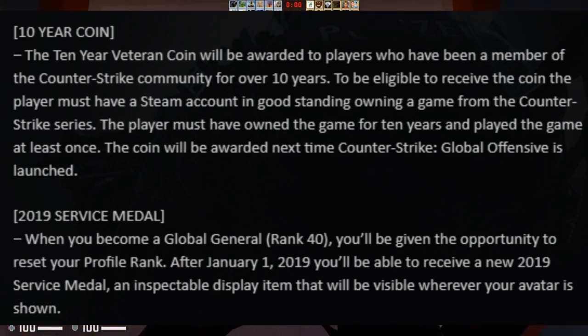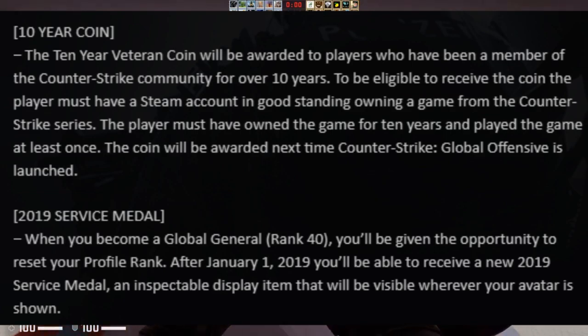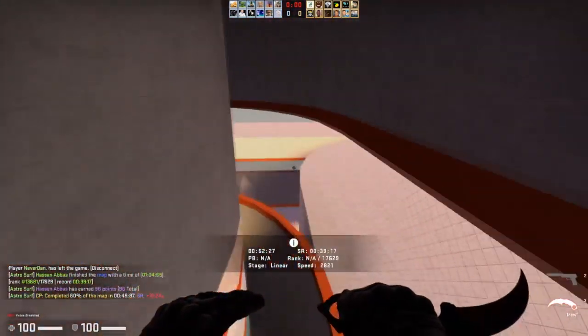Closing out 2018 and moving into 2019, we had the 10-year coin and the 2019 service medal. These were not investment-related things but they were kind of cool to be added to the game. The 2019 service medal could now be reset, which was a pretty cool little thing, and you can get it upgraded, so that was a pretty awesome thing they added and a nice way to close out 2018.